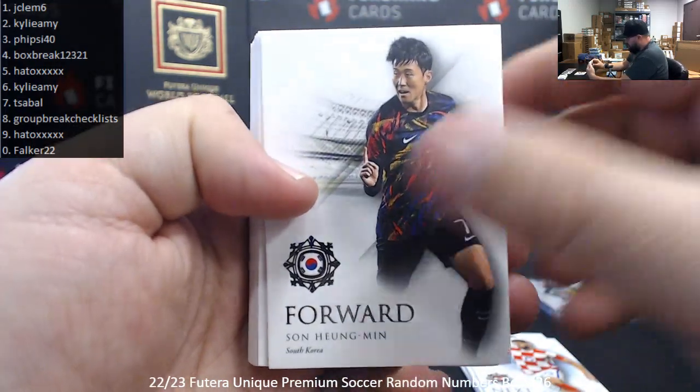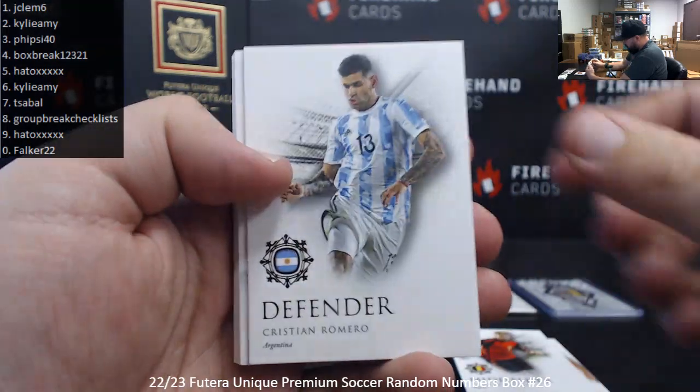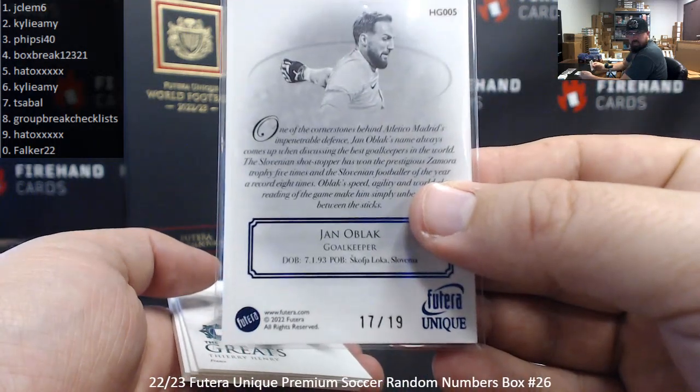Youngman's son, Luis Figo, Kevin De Bruyne, Christian Romero. Got a blue heritage — Jan Oblak, serial number 17 of 19. Spot 7 to T. Sable.